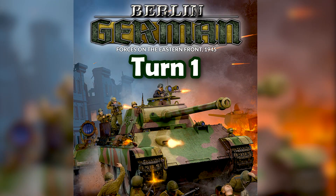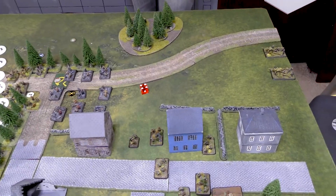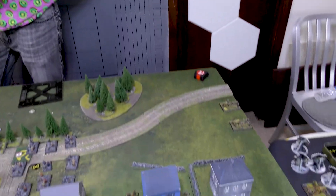German Turn 1 starting step — some unpinning to do. We'll start over here with the SS: three-up — nope. Then the Volkssturm: five-up — nope. Volksgrenadiers: five-up — no. So everyone that was hit was pinned, that's my consolation for not killing anybody. No ambush popped. Probably no movement in the German movement step. We're going to go straight to shooting, which is artillery in this case. Starting with the Hummels.